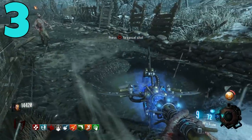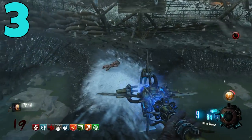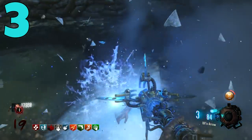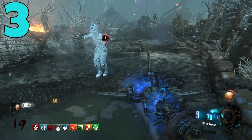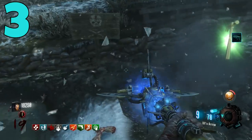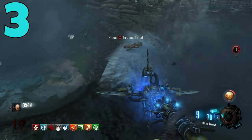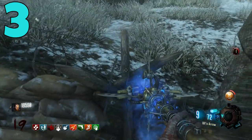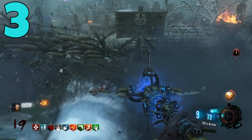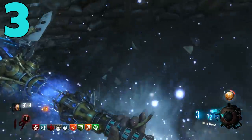If you didn't get a max ammo every round or every second round, you were screwed and had to move — and you did not want to run out of ammo in those specific spots. In Black Ops 3 Zombies all of those ammo concerns disappeared. In Black Ops 2 you at least needed a little bit of skill to use the Ice Staff in case you got into bad situations or ran out of ammo.